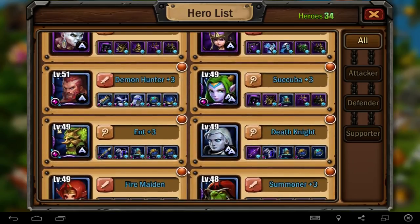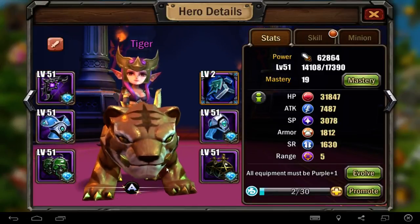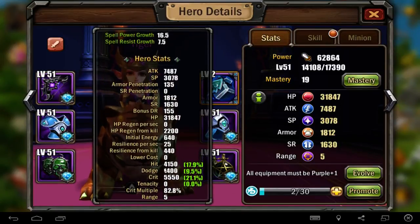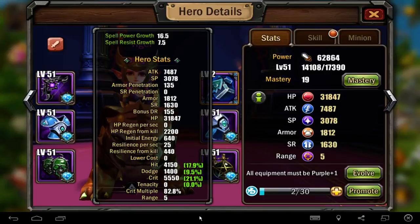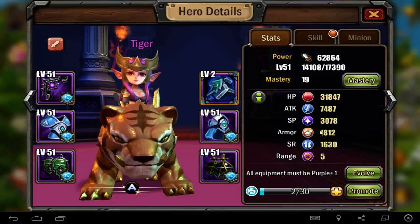Tiger is the best combination with Gunner for me I think. The tiger is a really very crazy crit class with 25 percent crit increase and 82 percent crit multiplier. That's a very good class for damage. She doesn't have really high attack like Gunner, but it's okay because she has 20 percent more crit multiplier - so it's almost the same attack as Gunner.